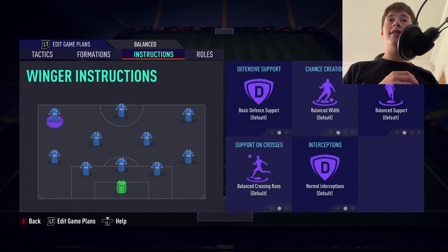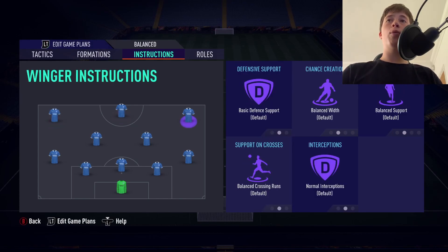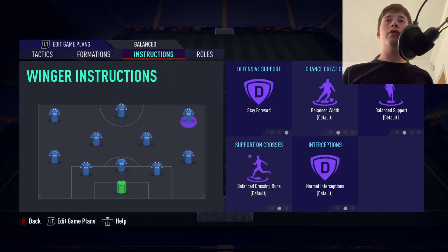Now let's go into the instructions. Our striker and our wingers are going to be set to Stay Forward — that's it. There's no need for them to get back because you've got the same defensive coverage from your left and right wing backs. So we leave them on Stay Forward and default everything else. That makes them unpredictable — they cut inside, they get in behind, they take long shots. It's perfect.